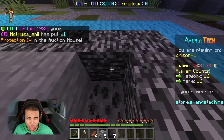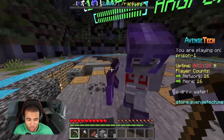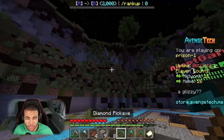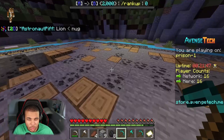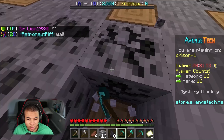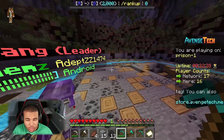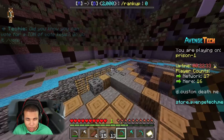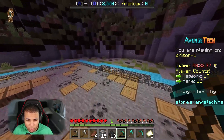Let's jump into the number 8 spot. A random player just gave us a free diamond pickaxe — I love handouts! I don't know if it's because I'm a YouTuber or he just recognized me, but he must be a very nice person. Now we can start mining and get some really cool loot. They also have gangs, as you can see above players' heads, which is really cool. Anyways, let's jump into the number 8 spot.